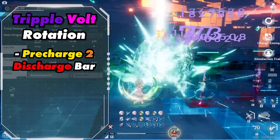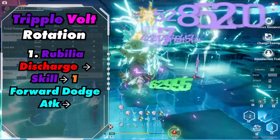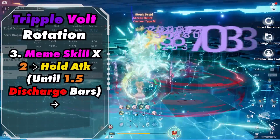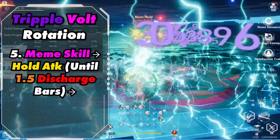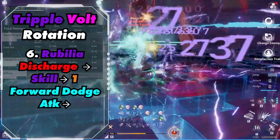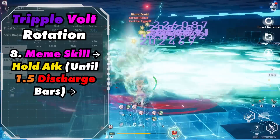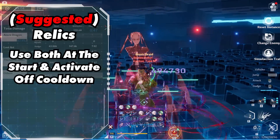So let's talk about the rotation. Ideally you want two discharge bars to buff easier. Start out by doing Rubilia's discharge into her skill and then do a forward dodge attack. Then jump cancel Tian's discharge into a skill. Then activate Mimi's skill two times into a hold attack until you have 1.5 discharge bars. Then activate Rubilia's discharge into her skill, do a forward dodge attack, activate Tion's skill, do Mimi's skill, another forward dodge attack into a hold attack until 1.5 discharge bars, and repeat. Recommended relics are Kuan 2 and Omnium Shield — use both at the start and activate off cooldown.